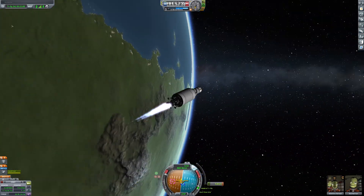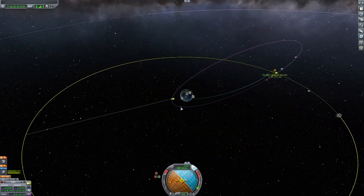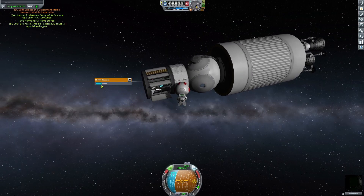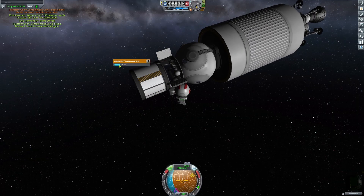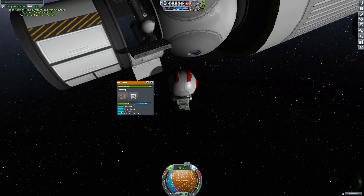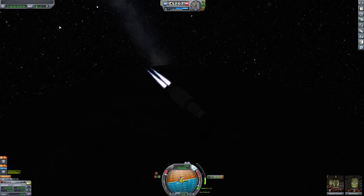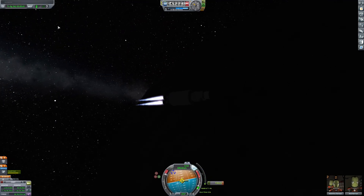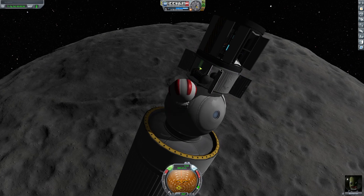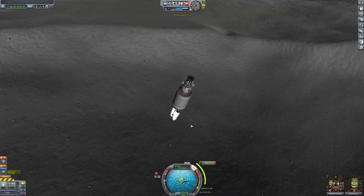There was an explosion during detachment, but thankfully none of the landing gear exploded. I had to make a few small adjustments, but after that we were almost perfectly lined up with the moon. Then once we got close, I had my first spacewalk of the mission. I put myself into orbit, and when I was ready I put myself onto a collision course. Once I got close enough I had my second spacewalk of the mission, and finally I came in for a landing.